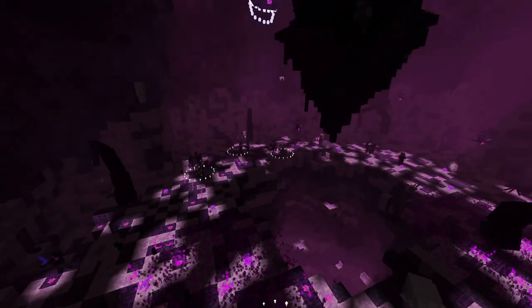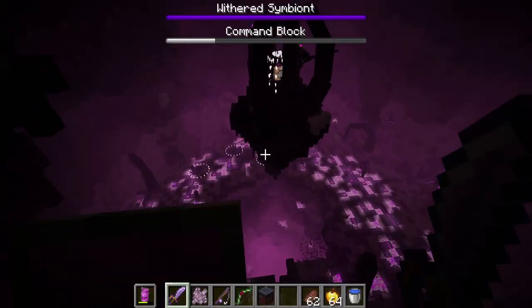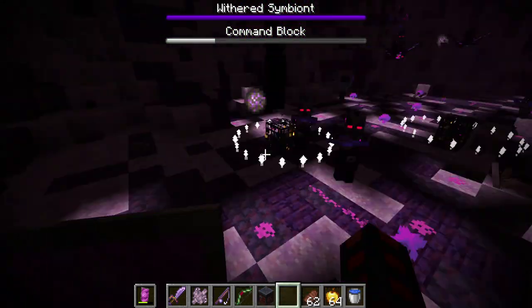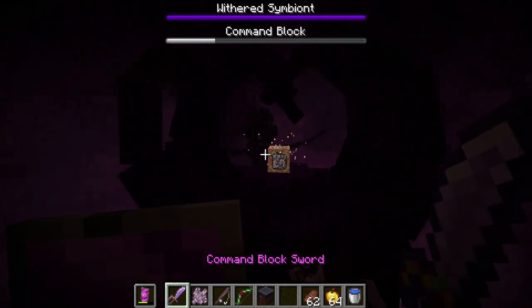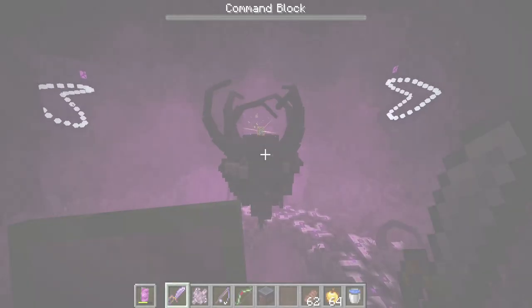Along with spewing fireballs, it will spew spawners — and they're going to spawn bad things. You have to break all these spawners despite all of the dragon's breath around. But if you go through and destroy all the spawners, dealing with all of the various mobs throughout all the dimensions, then it will be vulnerable for the final hit. I recommend straight up enderpearling up here. And then finally it will be done.